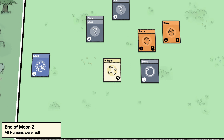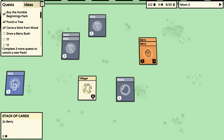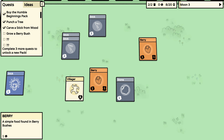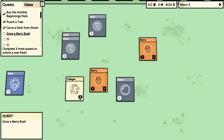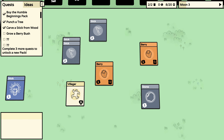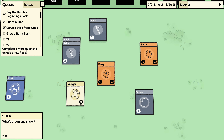I'm not smart. All my humans have been fed — start the other moon. Grow a berry bush. Ideas: basic idea for a stick. Plant the berry — how do I grow a berry bush?